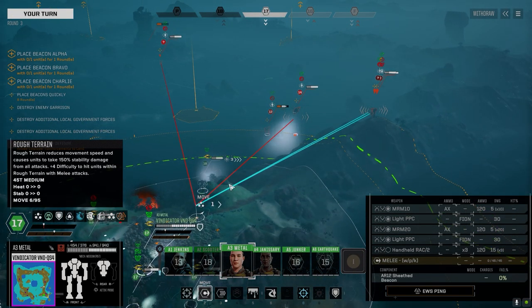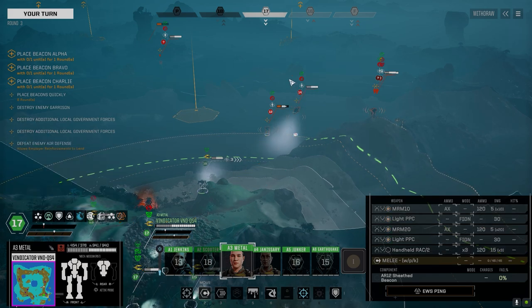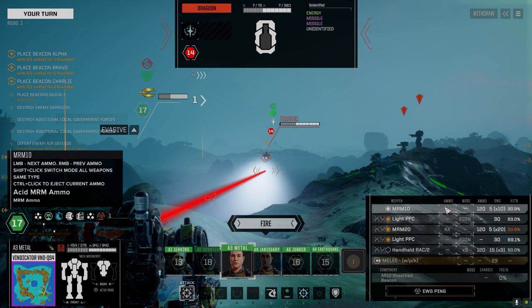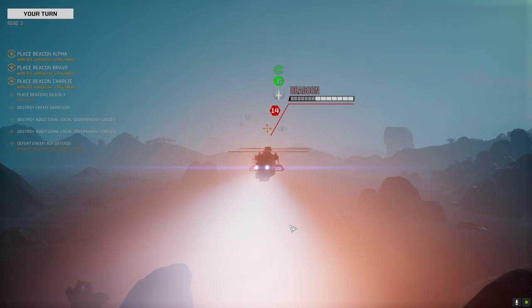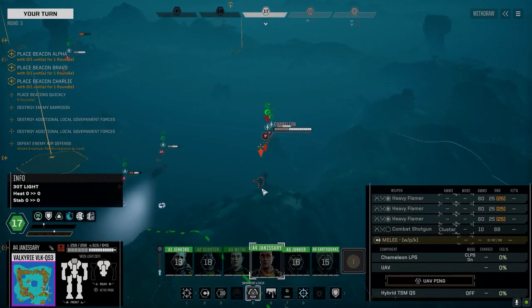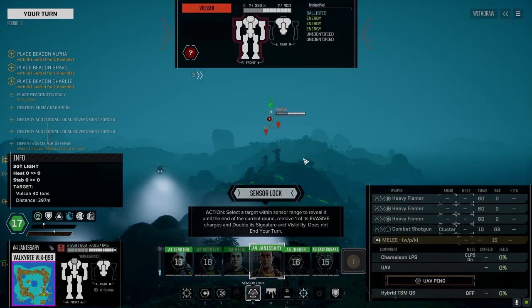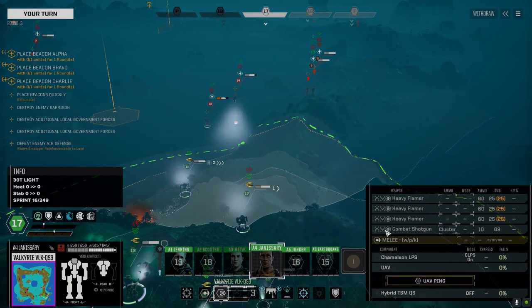All right, Metal, let's get on it. Going after the Dragoon — I want to see if I can kill this guy fast. We'll switch these to standard with MRMs at the top, handheld rack two. Let's shoot this route and see what we get. Not enough for a kill but good damage. The Vulcan is probably the easier kill, so let's sensor lock that Vulcan. I've got a sensor lock because I'm going to use the Black Knight on that guy. Let's get you down here after this Jenner.